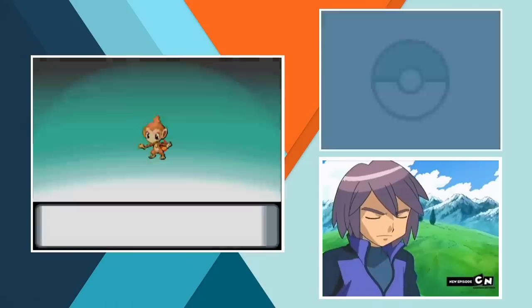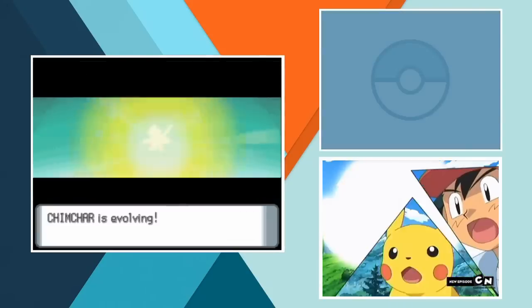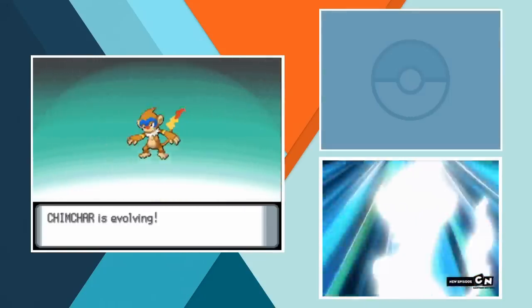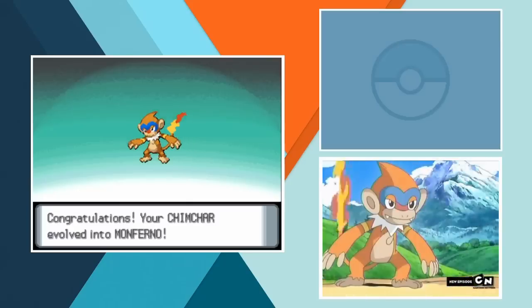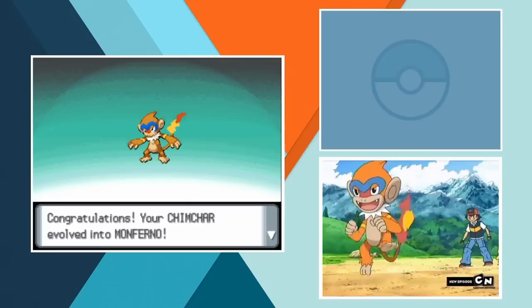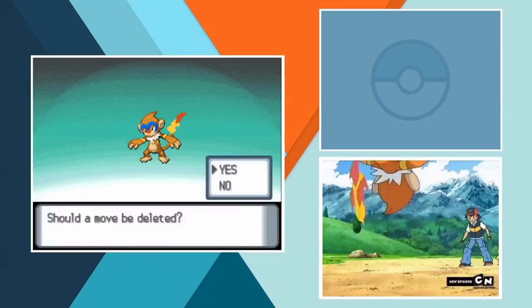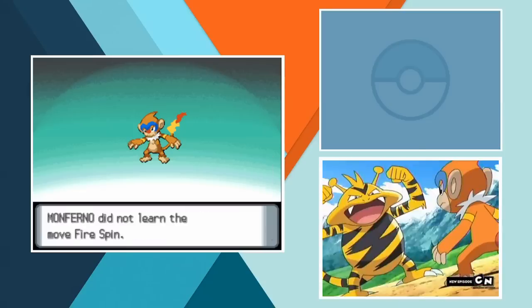There's only one more Sinnoh Gym to conquer before we can go on to the Elite 4 so let's move on from Snowpoint. Ash takes on Paul on the shores of Lake Acuity and with its burning determination to defeat its former trainer, Chimchar evolves into Monferno. In the end it's not enough and the fire-fighting type is taken far beyond its limit and destroyed by Electabuzz. I really have Paul to thank for the decent team Ash put together in Sinnoh. Man Paul is the best - I mean he's the worst but he's so damn good at being the worst.